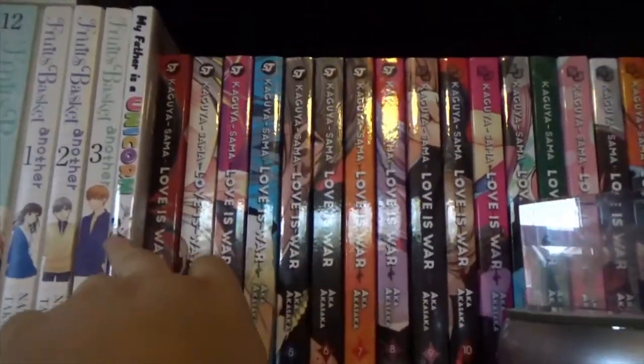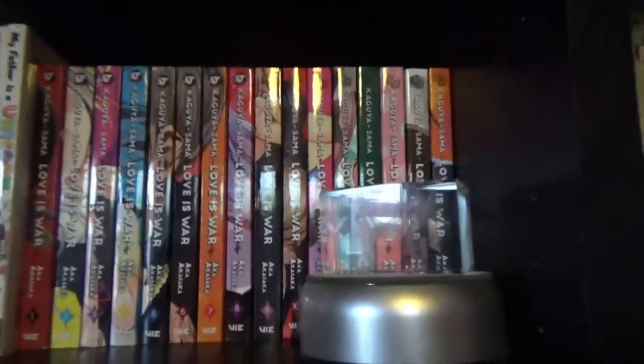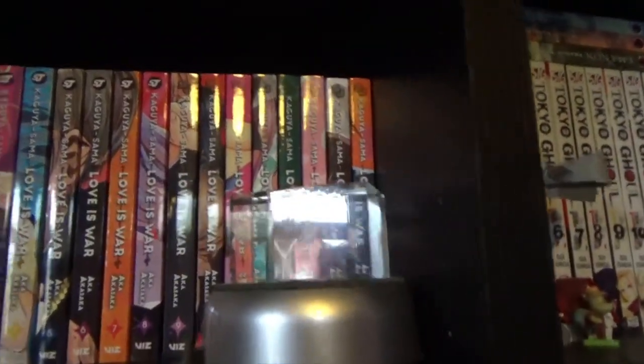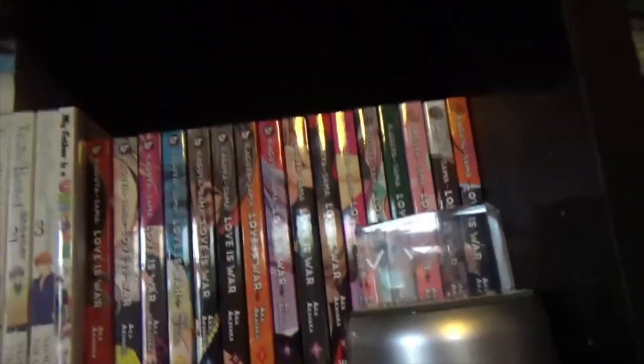A one-shot comedy — My Father is a Unicorn. That was weird. I have Kaguya-sama: Love is War, 1 to 16 — very good shonen series. It's about two people who are trying to get the other to confess their feelings first through these mind games and stuff. It's very good.